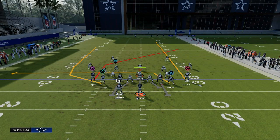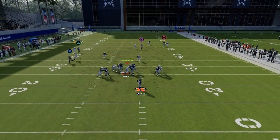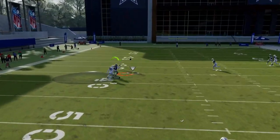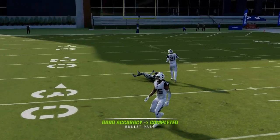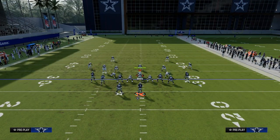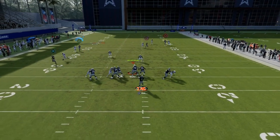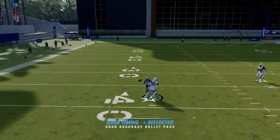Another throw I want to show you - it's not 100%, but I do want to show it - is this wheel route. I think this wheel route affords us some really cool things you can do against man-to-man. In this example we have cover one robber. What I'm going to do is free-form inside that wheel - you see that catch right there? I just free-formed up and inside, and that is a really good route. If you can learn how to throw this route, it can literally win you games.